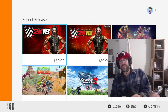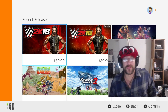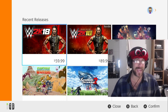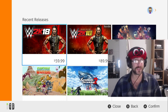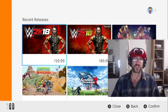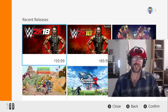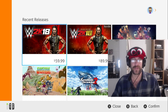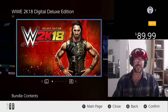Hello fellow Switch players! Yesterday it was a surprise announcement that WWE 2K18 would be dropping for Nintendo Switch today. We'd also be getting the rumored deluxe edition for Nintendo Switch as well, which previously was believed we would not be getting. It is $59.99 for the regular game and $89.99 for the deluxe edition.